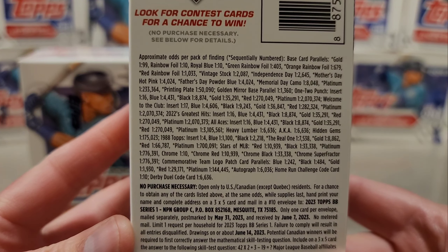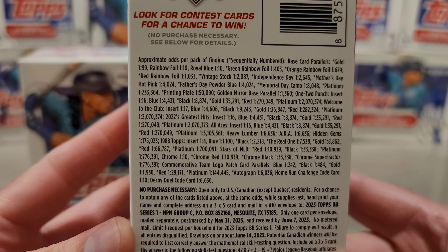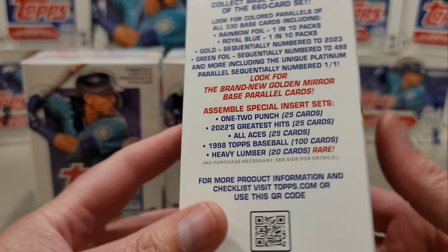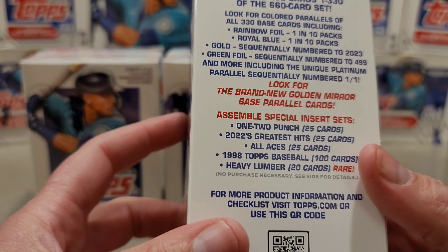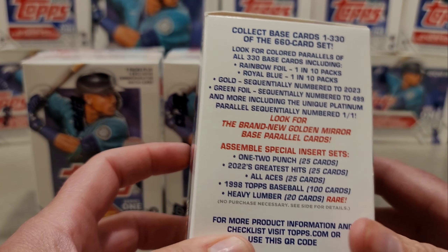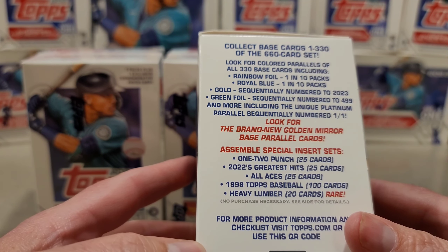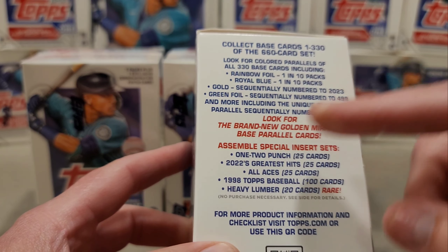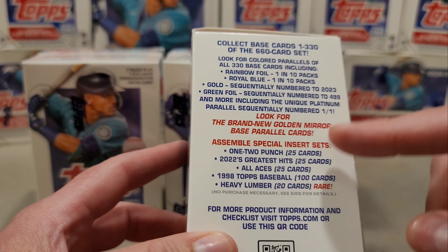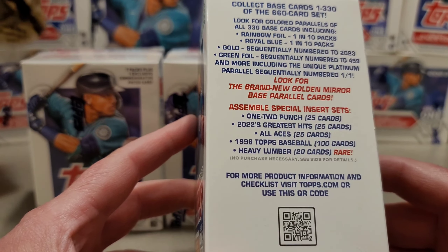The odds for retail blaster boxes look like a gold is 1 in 99 — that is just crazy. You can collect the base set, cards one through 330 of the 660-card set, because there are those short super short prints, the gold mirror, brand new golden mirror base parallel cards, and special insert sets: one-two punch, greatest hits, all aces.